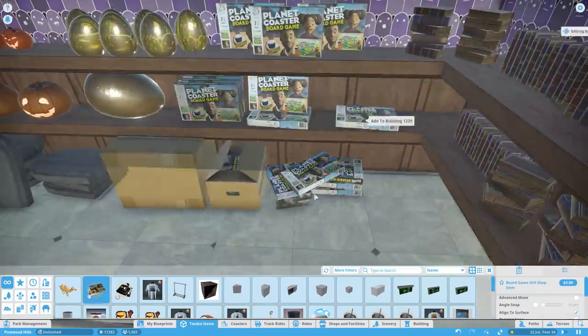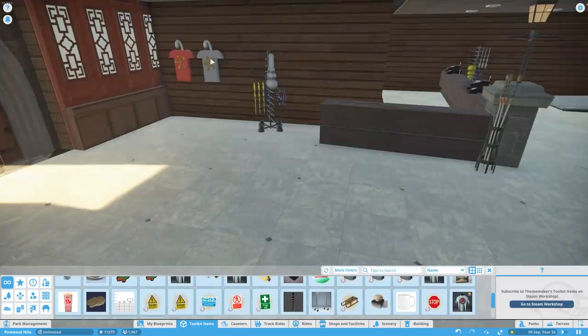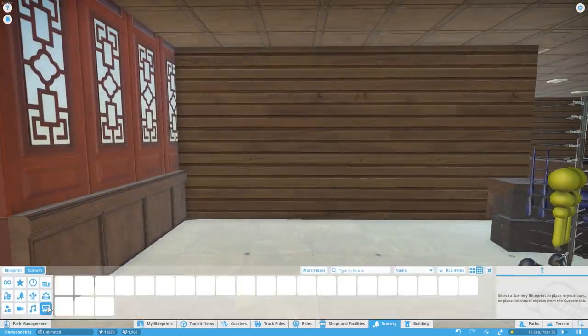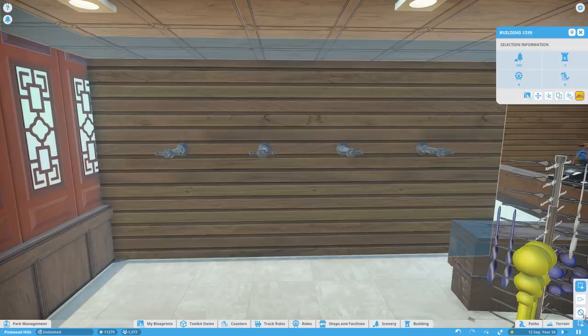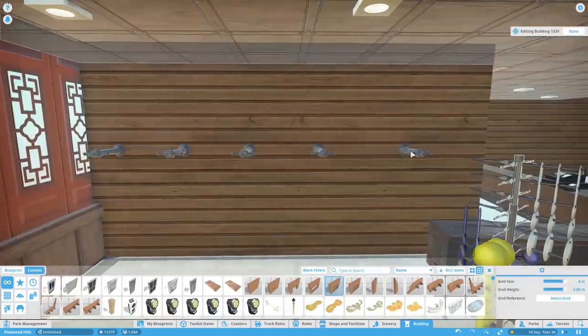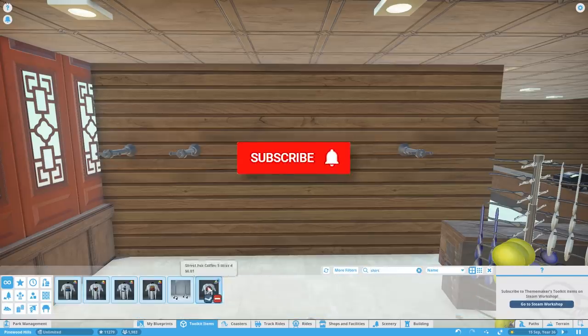The first one I'm putting down is the Planet Coaster board game, which is actually by me — I would put that in there, wouldn't I. Then we're going to redo the t-shirts over here; these are all by Red Mist and they're really awesome. There are about four or five different t-shirts — they all use Planko signage and they made a rack as well to hang them on. There's another clothes rack somebody else has made, and we put those down.